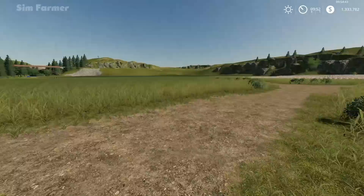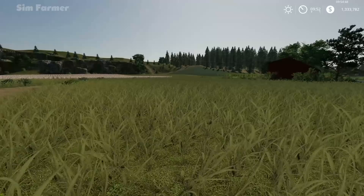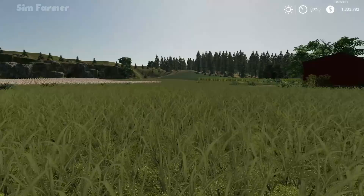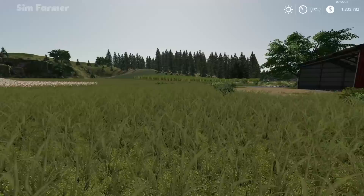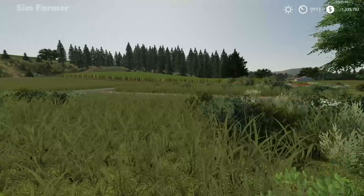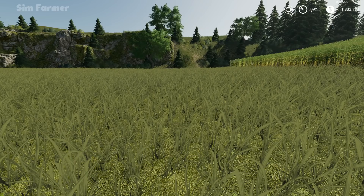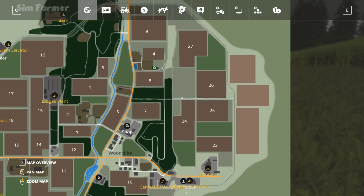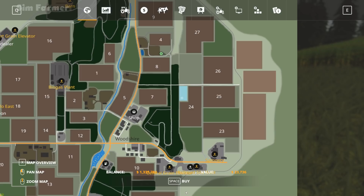One thing we never did on Ravenport was get a farmhouse. The in-game farmhouses are just ridiculously expensive - when you're starting from scratch you don't really want to spend $350,000 on an object that basically just lets you skip time overnight. I'm thinking field-wise I'll look at field 24 because there's also a little area of land we could use. Field 24 and field 4 have both got cotton in and are both ready to harvest.